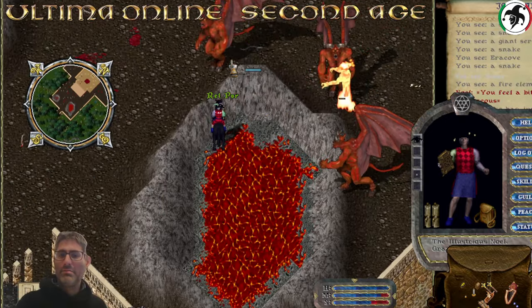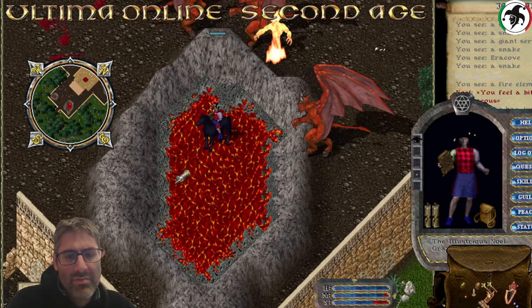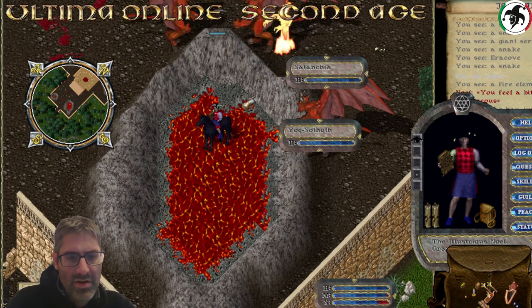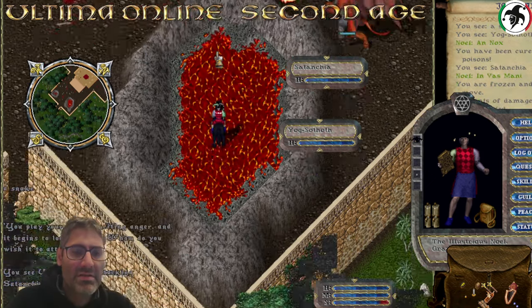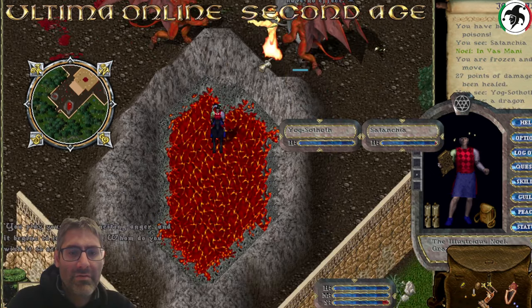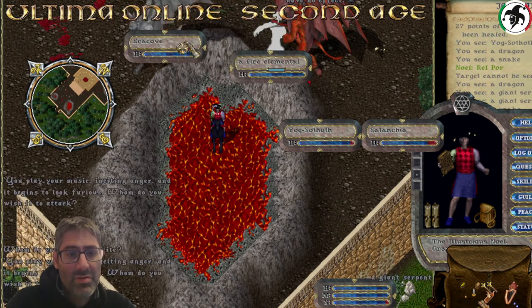And not get hurt, surprisingly enough. I can't remember if you have line of sight here - you probably do. Let's check - yeah, you do have line of sight. So here it is actually a good place if you want to farm stuff. I mean, you're unreachable here.